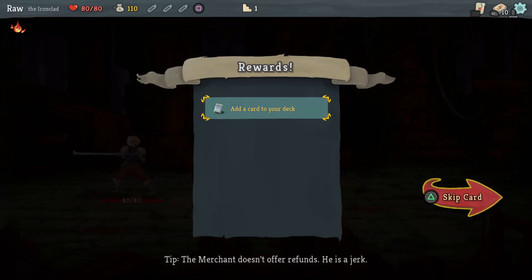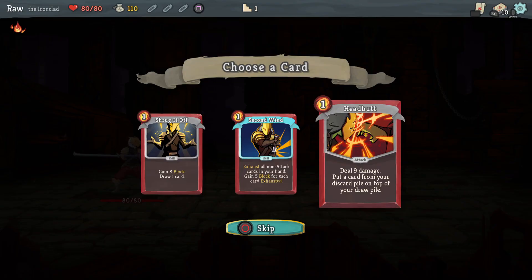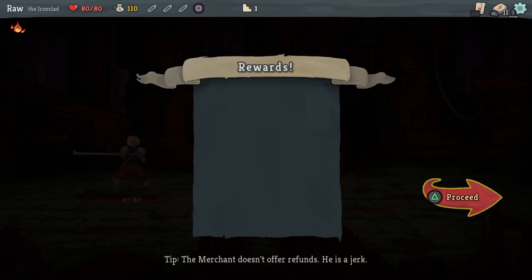Got 11 gold for that victory and a new card to pick. Second Wind: exhaust all non-attack cards in your hand, gain five block for each — I don't think I need that. Or deal nine damage and put a card from discard on top of draw, or Shrug It Off: gain eight block, draw one card. I'll take that — good defensive option.